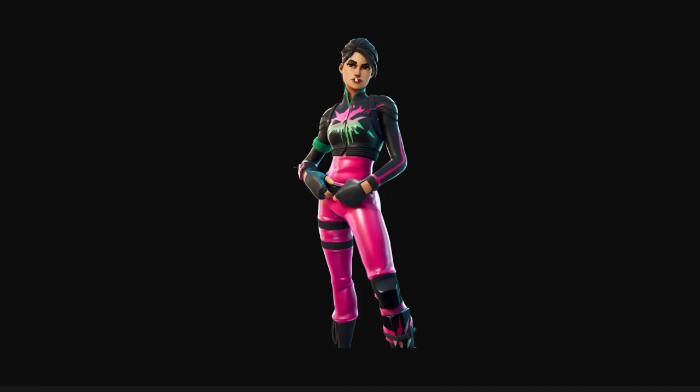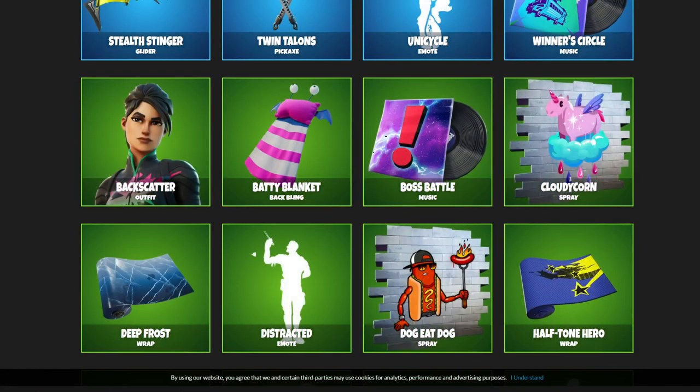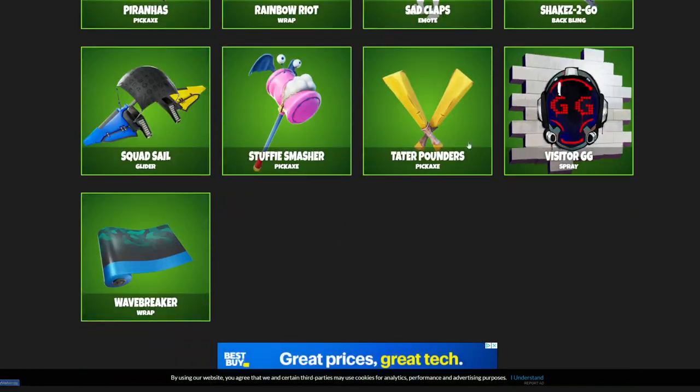The Back Scratcher skin uses the head from a normal skin, but I like the colors. I just wish they'd done something with her head or hair — given her a helmet or head piece. She looks unfinished on the top, but I love the concept with the pink, green, and black. I just wish they'd done a little more with a helmet.